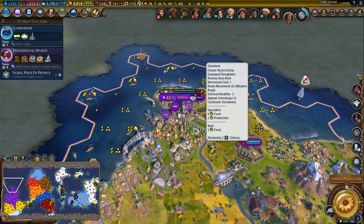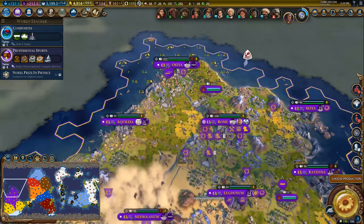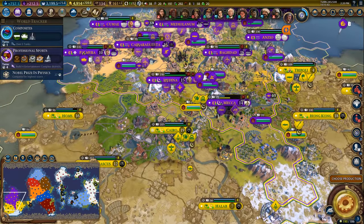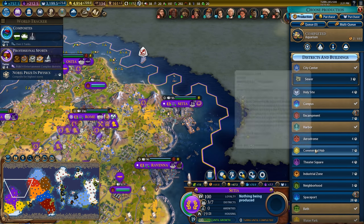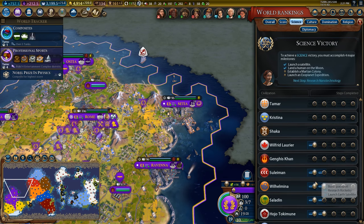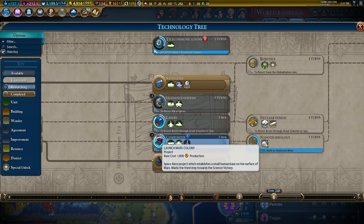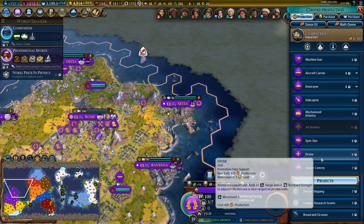Hey spuddies, Potato McWhiskey here, welcome to let's play Civilization 6 as Rome in the deity modded game. We are in the process of trying to kill Egypt — it's going to take a little bit of time. We finished over here in Aquarium. We're on launching the Mars colony nanotechnology but we're not in a rush — we've got time to kill the AI and have a little bit of fun.